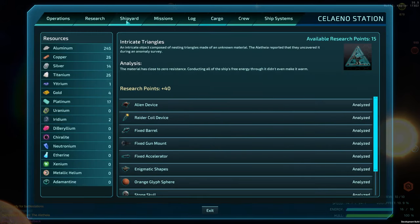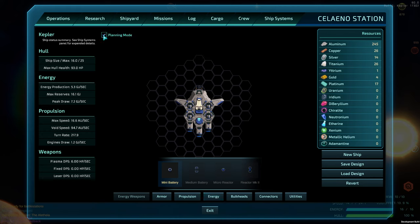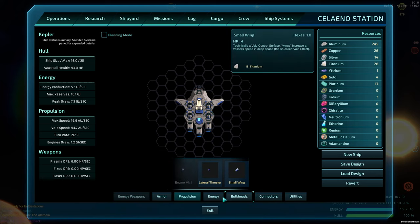Let's go back to the shipyard. Under energy, we now have a medium battery requiring 32 copper. A mini battery gives a little bit of power. The Mark II reactor needs four charlite. You can use planning mode to kind of add and build stuff — it doesn't charge you. Propulsion: lateral thrusters — we have enough for those now.